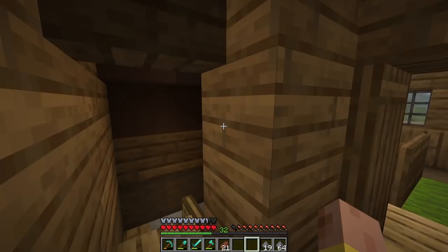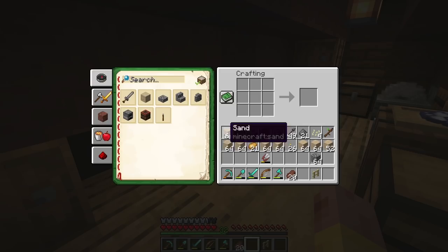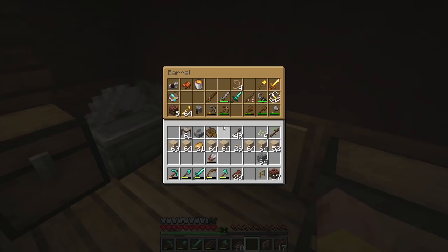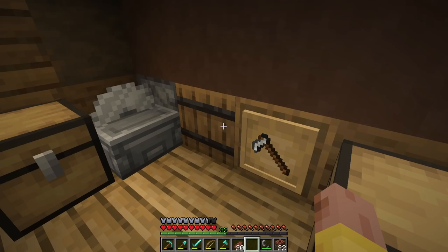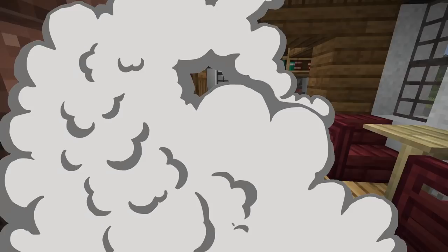I need to gather up some sand because I want to use the TNT method to find some ancient debris. I'll go ahead and gather that up and anything else I might need. Let's craft up a bunch of TNT - we got 17 blocks... okay we got five more there. Not too bad, we got 22 then. That shouldn't be too bad, so let's go ahead and head over to the portal and into the nether.